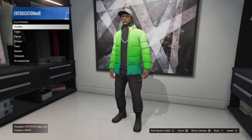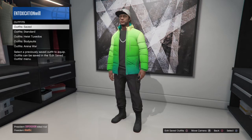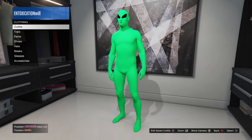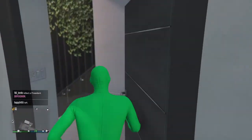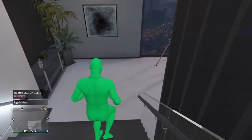Basically what you're going to do is make sure you have a saved outfit. You're going to put on your bodysuit that you're trying to get the clothes over, and this works for any bodysuit — it doesn't have to be the alien.